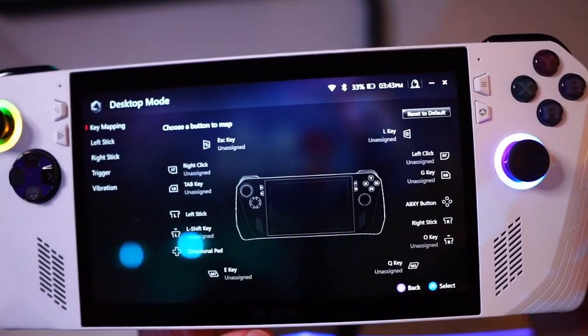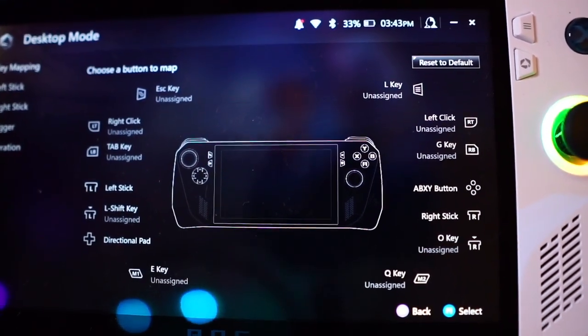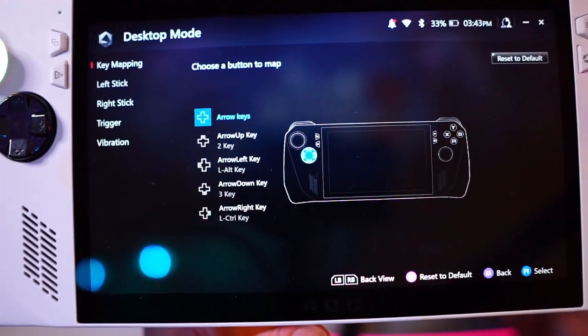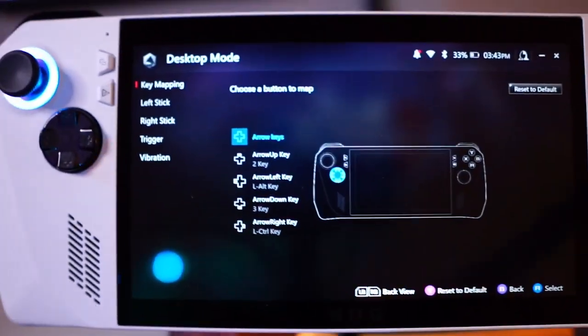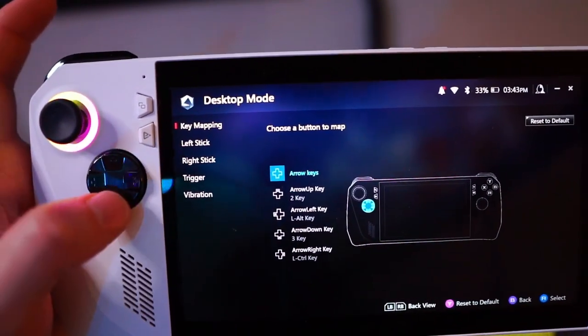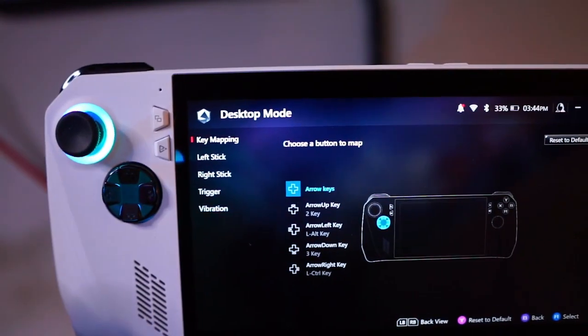Once you're in here, this is all the buttons I've got assigned — you can screenshot this if you want to copy it. For the directional pad, the D-pad, you can see I've got arrow up and arrow down set as 2 and 3. In Tarkov this is to switch between the different rifles on your back, so you click 3 to change weapon and click 2 to change back.